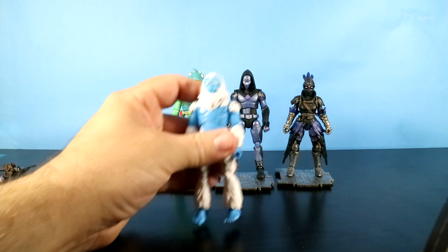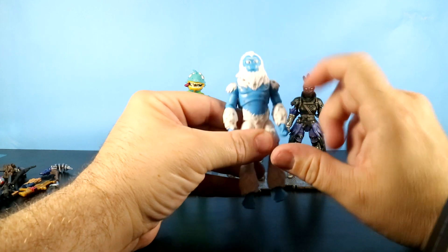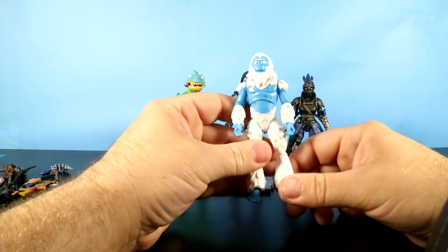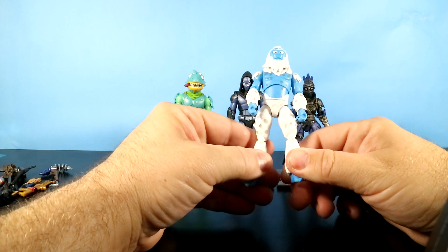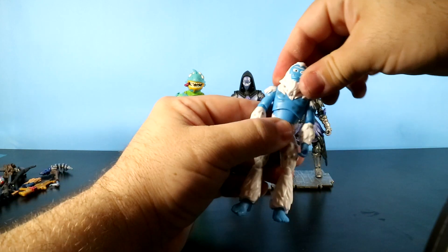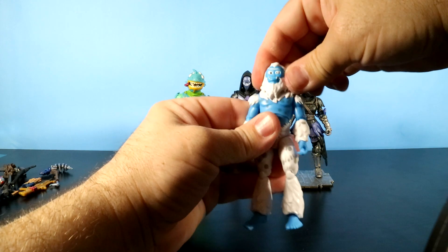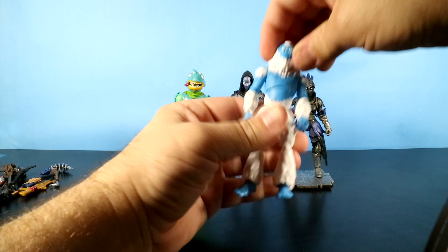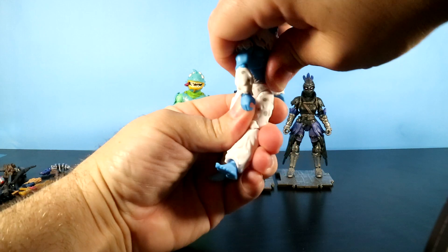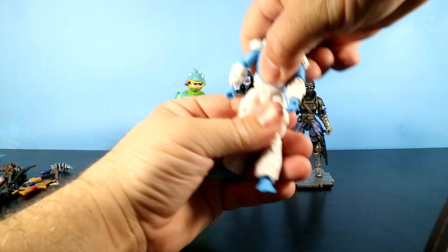Let's take a look at Trog first — the snowman with some crazy looking eyes. He's a neat looking figure, kind of cartoony and goofy compared to some of them, like Ravage. His head doesn't really allow for a lot of movement. It doesn't really rotate except for a little bit, and the head doesn't go back and forth. His waist and torso move around.